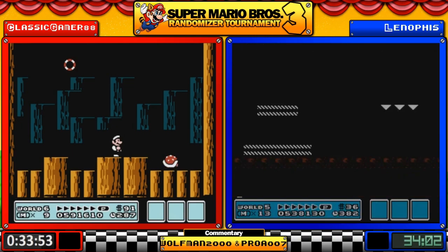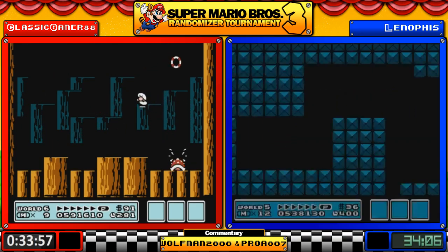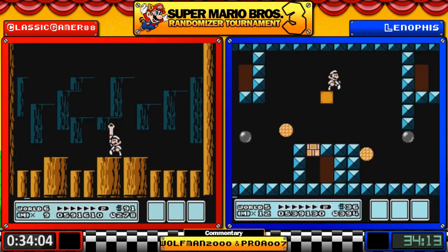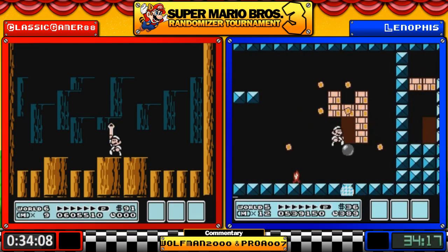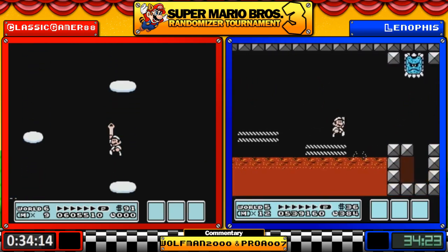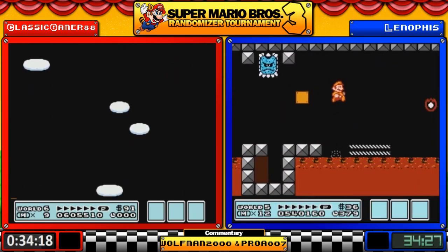Leno hits the ceiling — Wendy takes two hits, three hits, careful — four. Bye bye Cutie Pie, don't know why you're called that. A seventy-second World 6 for Classic, and that just leaves Sky Land for the grand finale before we get to Bowser.